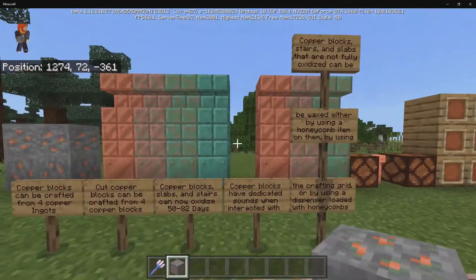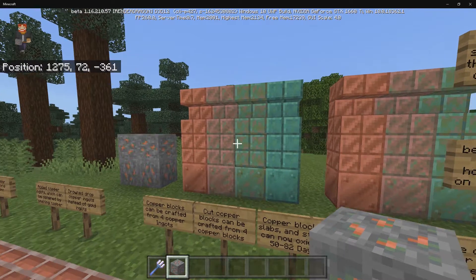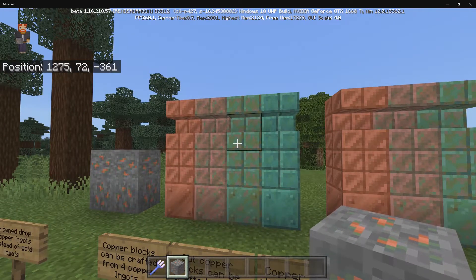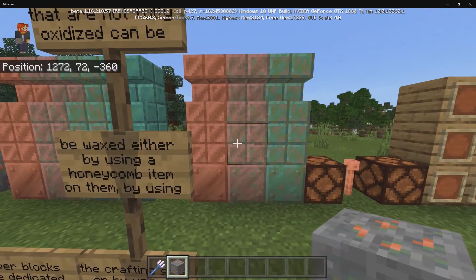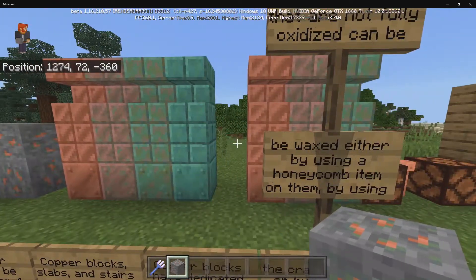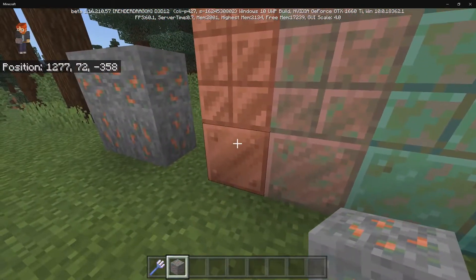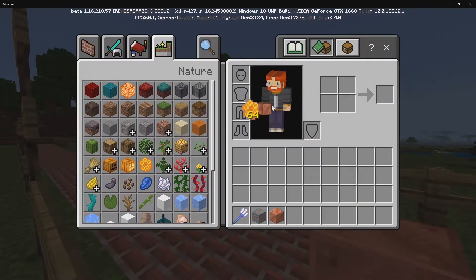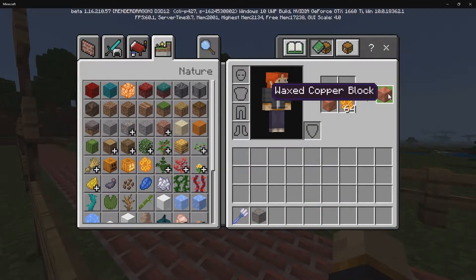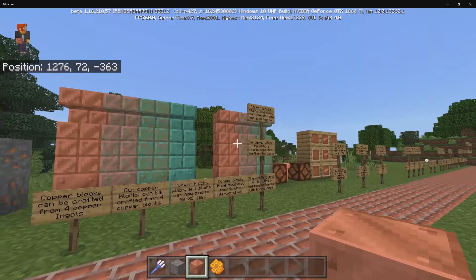Right here you can see all the different copper blocks inside the game. The normal copper is the kind that can oxidize. Over here we have waxed copper — if you combine any of the corresponding copper blocks with a honeycomb, you get the waxed version as the outcome. For example, grabbing a regular copper block and combining it with a honeycomb gives you waxed copper blocks, which will not oxidize whatsoever.